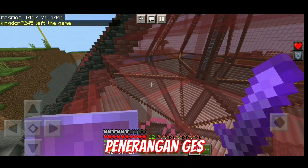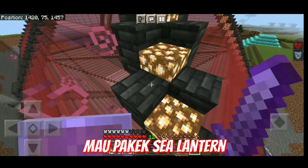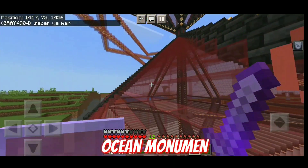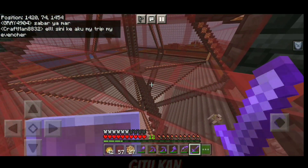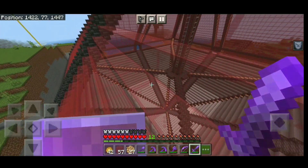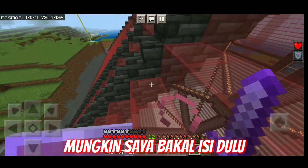Jadi dia tuh ada penerangan deh sekarang. Saya liat-liat, ini kan bagian samping semua tuh ya yang saya kasih penerangan Glowstone. Saya sebenernya mau pake Sea Lantern, cuman Sea Lantern nanti ya, mungkin episode berikutnya lagi. Nanti saya bakal cari Ocean Monument untuk buat farm Guardian mungkin ya, jadi lampunya lebih bagus, warna putih gitu kan. Dan di bagian penerangan, nah ini juga belum tangga, apa jembatannya belum dikasih lampu ya, lupa.